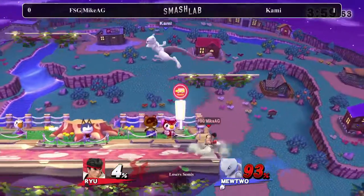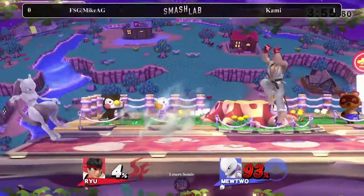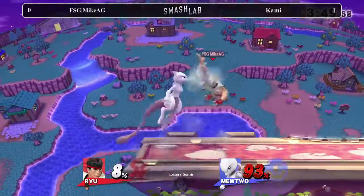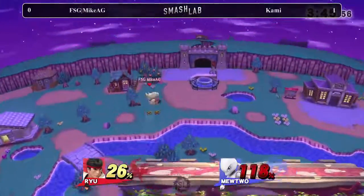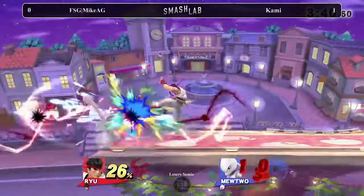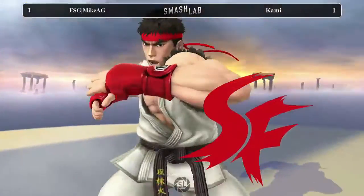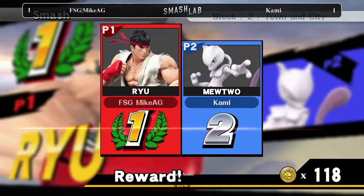He knows the timing. It's a slow-moving projectile — something that'll linger there and catch one of those frames. That was good stuff. Mike AG did a great job controlling neutral for a little bit there and taking the percent he needed. This is looking like a different game from what we saw earlier. That focus attack will set up for an up air, but not a kill just yet. But that back air will take it. Bringing it 1-1. Good stuff from Kami.